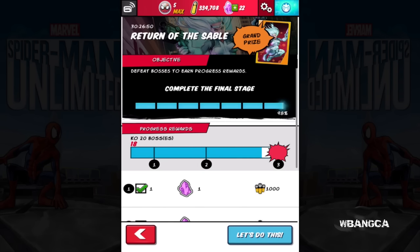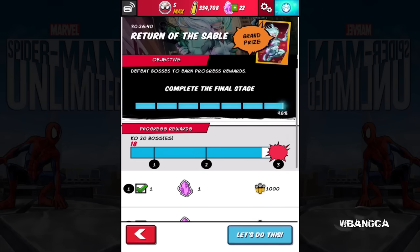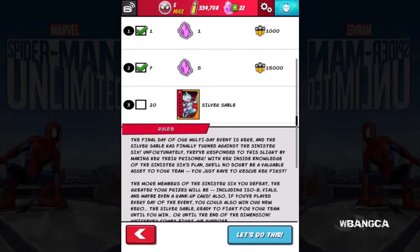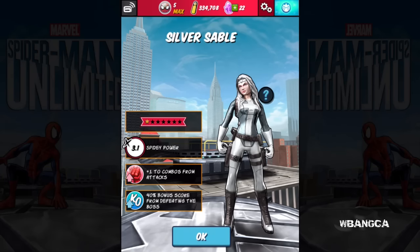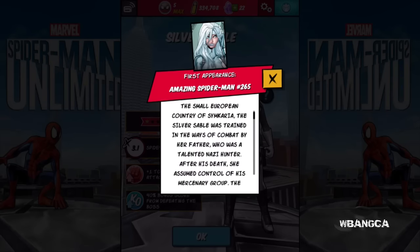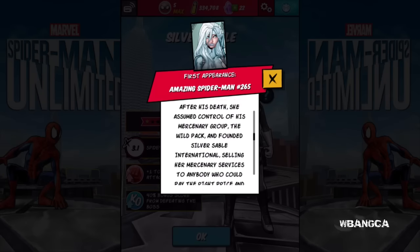Welcome back to a brand new video on Spider-Man Unlimited. As you can see, there is Silver Sable — this is the two, four, six, seven star character Silver Sable, and you can get her through the event. Here's a little description about her. I'm not gonna go over everything, but you can slow down the video if you want to check it out.